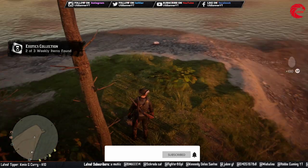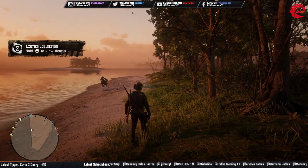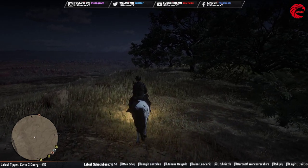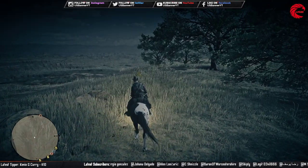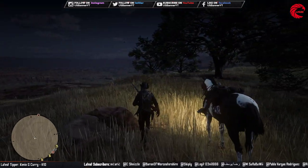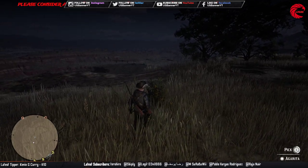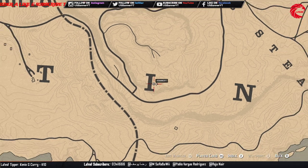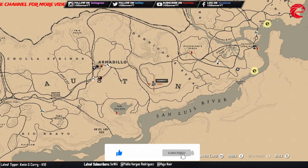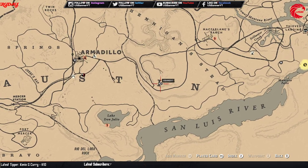Now let's go for the next location, which is the agarita wildflower. Here is our next location — you can see it in front of me. You have to come here at night time; you cannot find this flower at day time, it actually spawns at night time. You can first travel to Armadillo and then come over here to collect this flower.